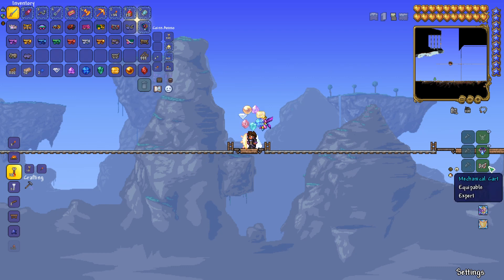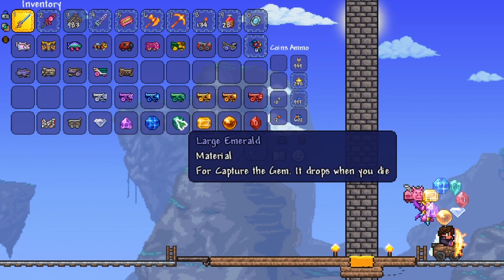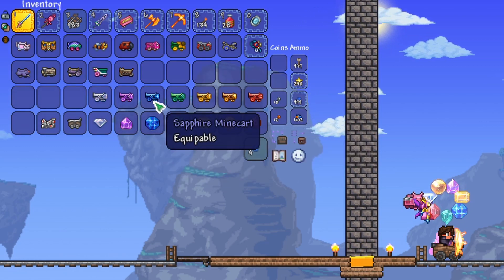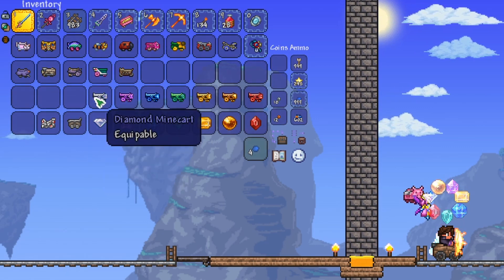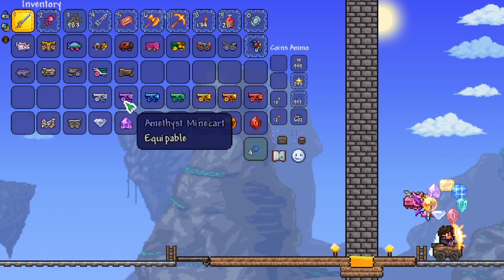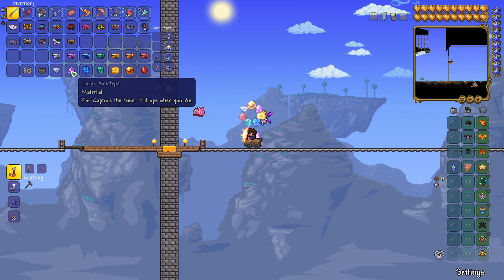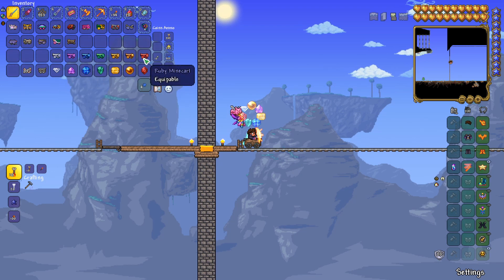Now let's take a look at all of the new minecarts in the game. The reason I have all of these large gemstones in my inventory is because these are all part of the recipe for each one of the respective gemstone-related minecarts. For example, a large diamond plus a minecart can craft a diamond minecart, and the large amethyst can craft the amethyst minecart, and so on. We have one minecart for each gem, including the amber gem. These large gems just require a bunch of the small normal gems to craft.